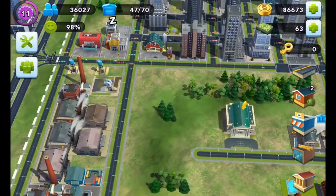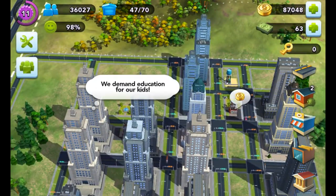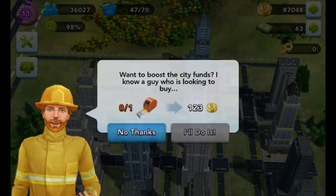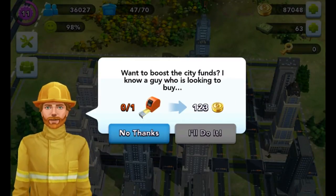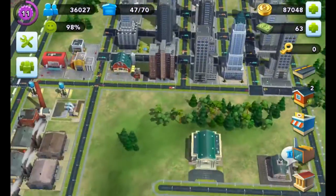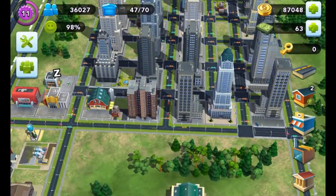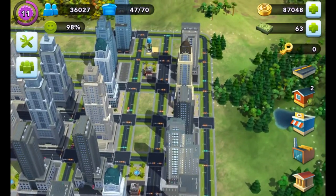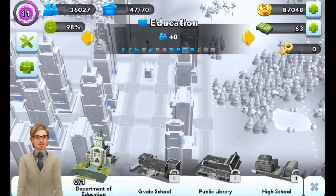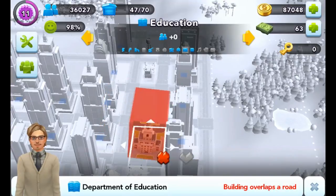Right now the citizens are asking for a school and a means of transportation — a bus station. Each one is 40k, so for about a week I've been manufacturing things and selling them on the market to other players, which I think is a pretty nice way to do it.